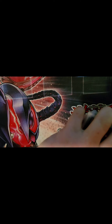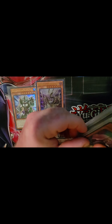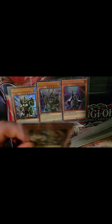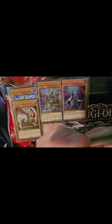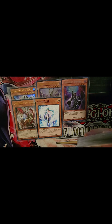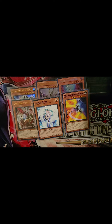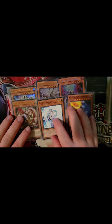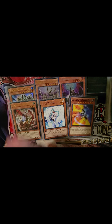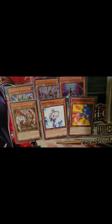Since there aren't many Springens normal monsters, we have to fill the deck with some extras — good old Pancreatops, Gizmek, Dimensional Shifter, Ghost Ogre, Effect Veiler, and my personal addition to keep the machine theme: BS Blaster Cannon Core. Pancreatops: tribute him to destroy one card on the field, but send him to the graveyard so all your opponent's monsters or anything going to the graveyard is banished instead.